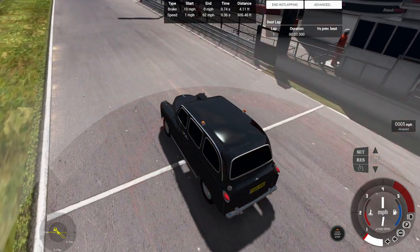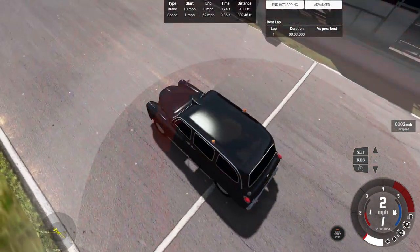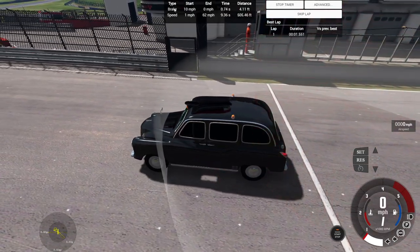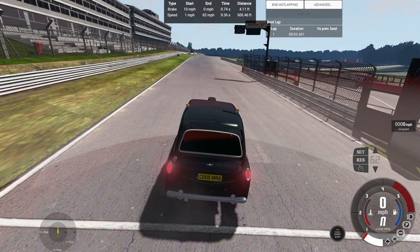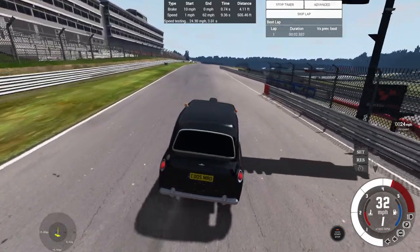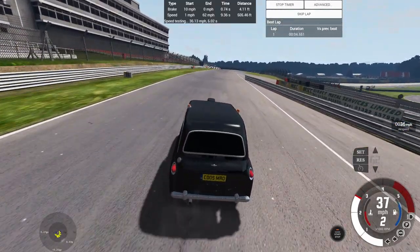Figuring out where the timing parameters start — at the front of the vehicle. Starting in 3, 2, 1, go. Here we go — major wheel spin because of the launch in second gear.